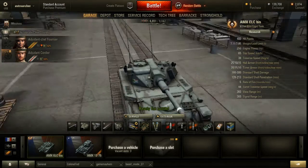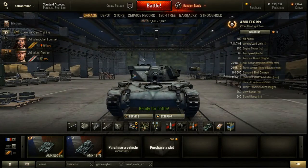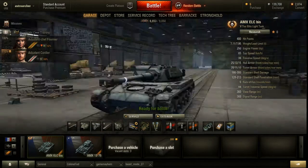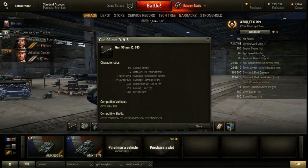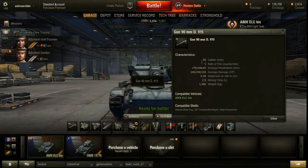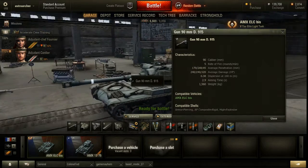And for the turret: 20mm on the front, 15mm on the sides, and 15mm on the back. Now the gun — this is the beauty of this tank. It is a 90mm gun, 5 rounds per minute, with 170mm penetration on AP, which is really nice considering it's a light tank.